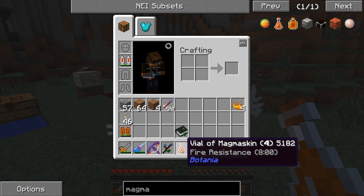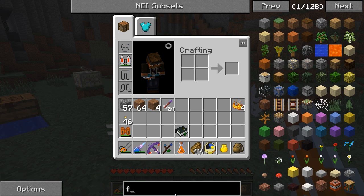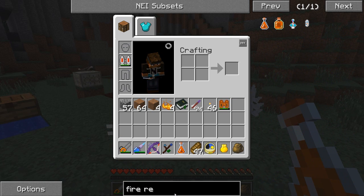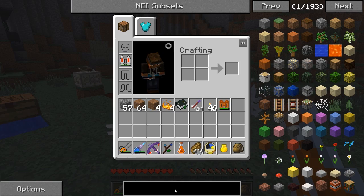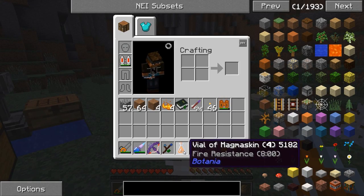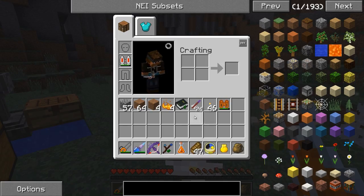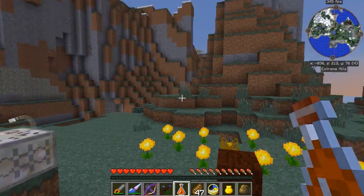So that's going to give me Fire Resistance for eight minutes - pretty much just like a regular Fire Resist Potion. Is that even a fire potion? I'm not sure. But there we go - Vial of Magma's Skin, Fire Resistance. I'm going to be using this to go ahead and get some more Blaze Rods. So time to kill some Blazes.